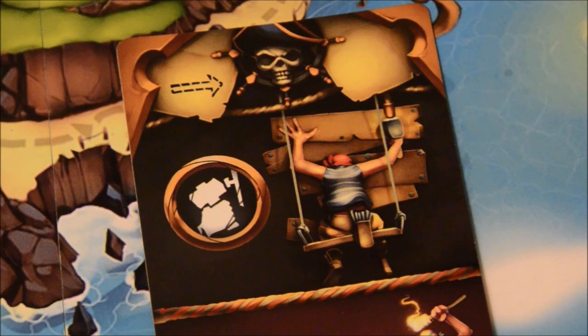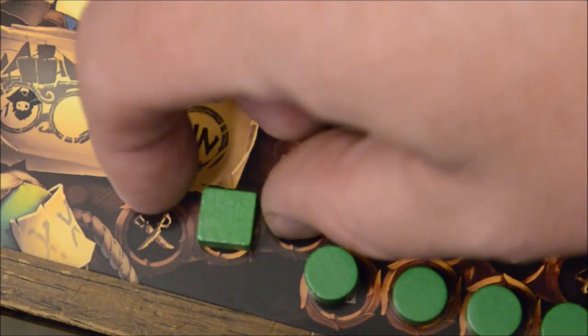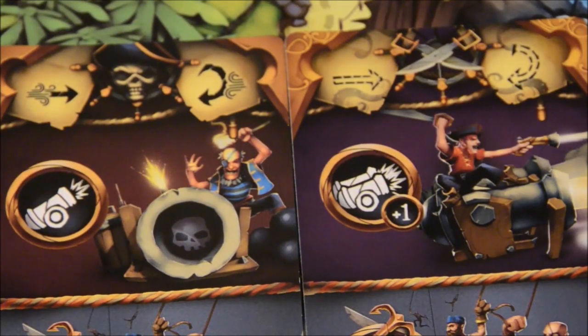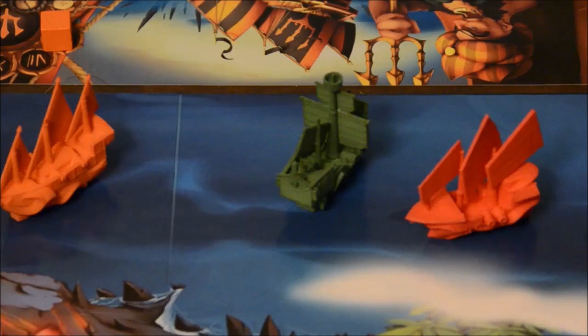After moving, you choose one of the two or three actions depicted on the card and execute it. If you've been damaged, repair lets you move the ship hull marker by one space towards the max of 10, or two spaces if there are no other ships in your area. There are two types of attack: fore and broadsides — meaning you attack all enemy ships in the next sea area for one damage, or in your own sea area for two damage.